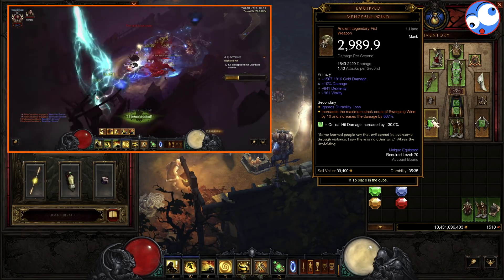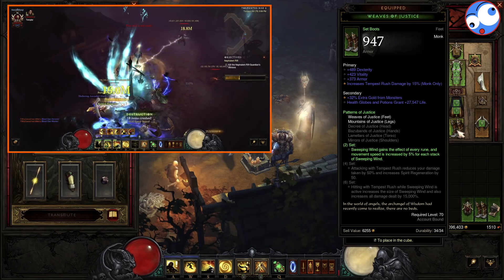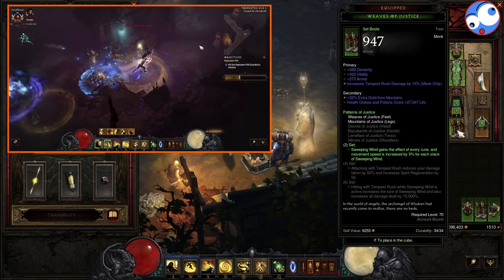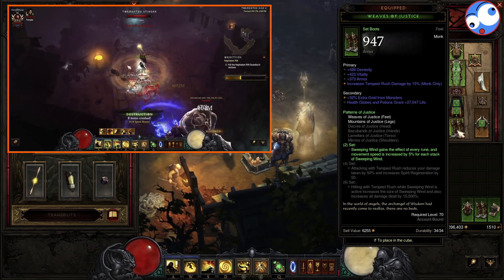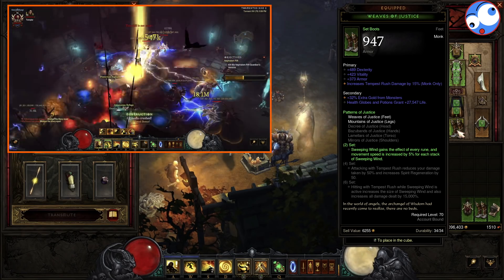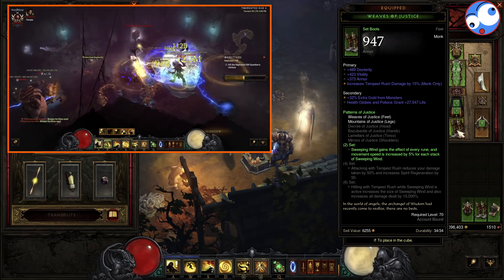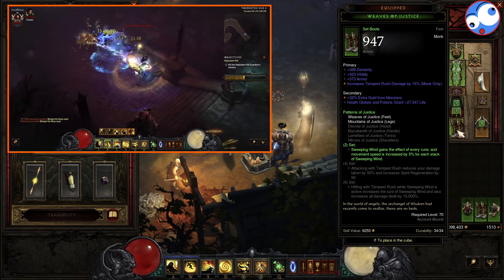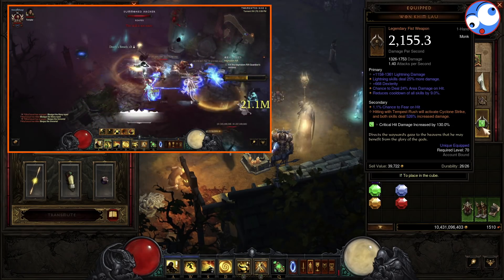Now in terms of Patterns of Justice, we can only work 2 pieces in for the free slots. What this basically does is give us every rune on Sweeping Wind — the one that generates Spirit is pretty much the only one worth having. But importantly, we get 5% move speed for every stack of Sweeping Wind. With 13 stacks that's 65% move speed, which is how we move from pack to pack very quickly. That's why we take this for the key farming build — we dump it for the GR speed because we need better items and more toughness, but 65% move speed is very nice and very good.